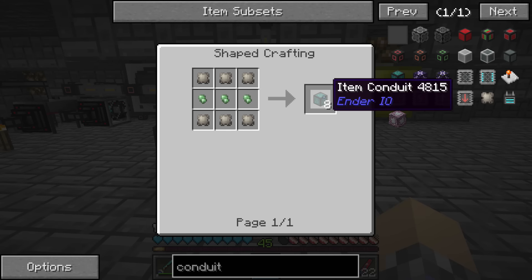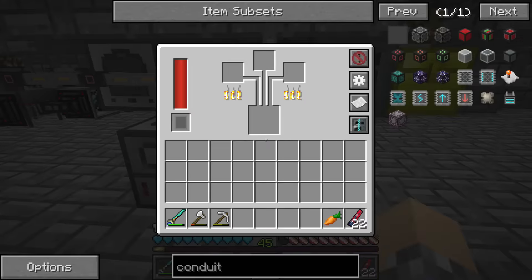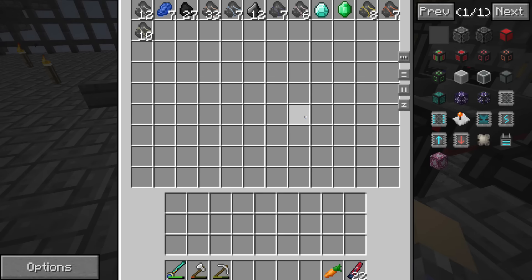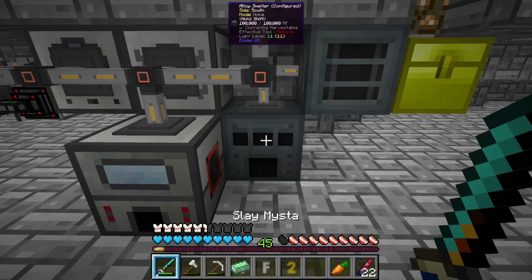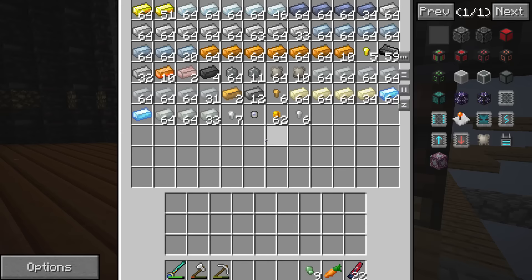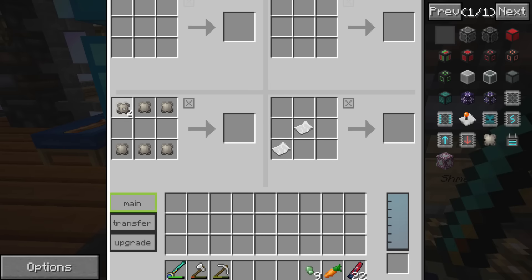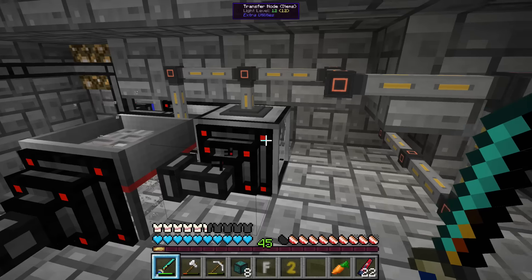That'll turn into nine nuggets, enough to make plenty — maybe 26 of these, and I only really need four or five, so this is plenty. I did go ahead and set this up after the last episode since I used my last diamond. We'll use another one on Slaymeister. Pulsating iron nuggets — we're going to need our conduit binder. We only need a few, so let's get eight of them.